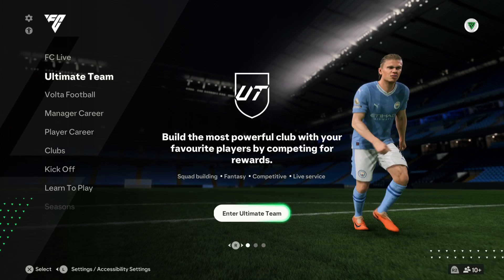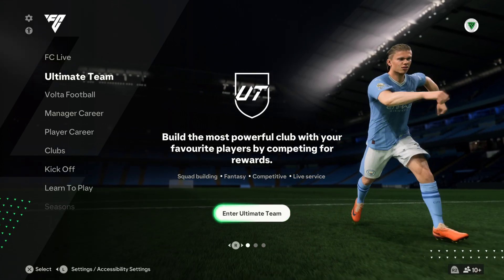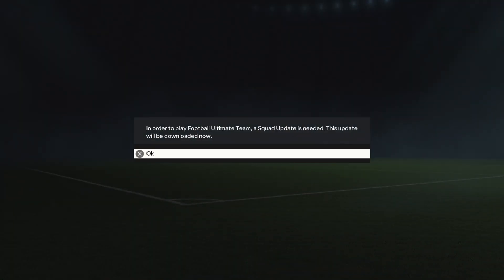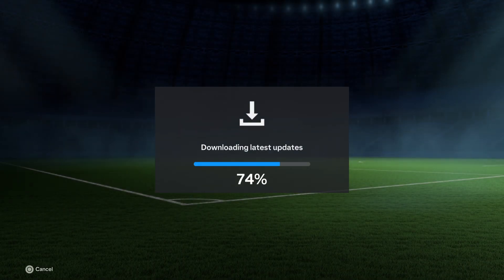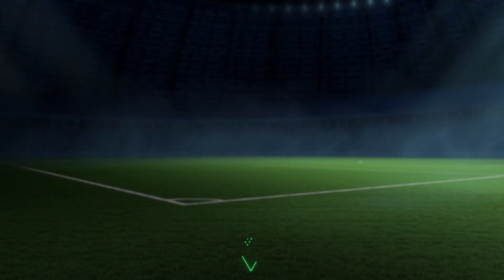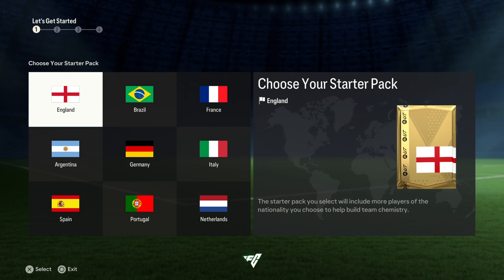Got Ultimate Team, which I think I might check out today. Yeah, I think we'll enter Ultimate Team for this episode. Done all the latest updates. It's time to start building your first squad — as a new manager your club is filled mostly with players from one country to help build chemistry. Select a nation. Considering I'm from England, I might as well just stick with England here.